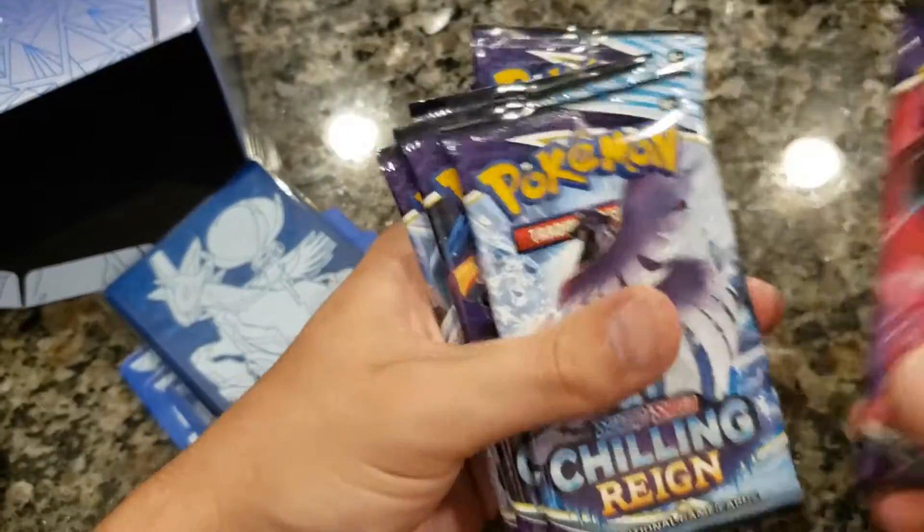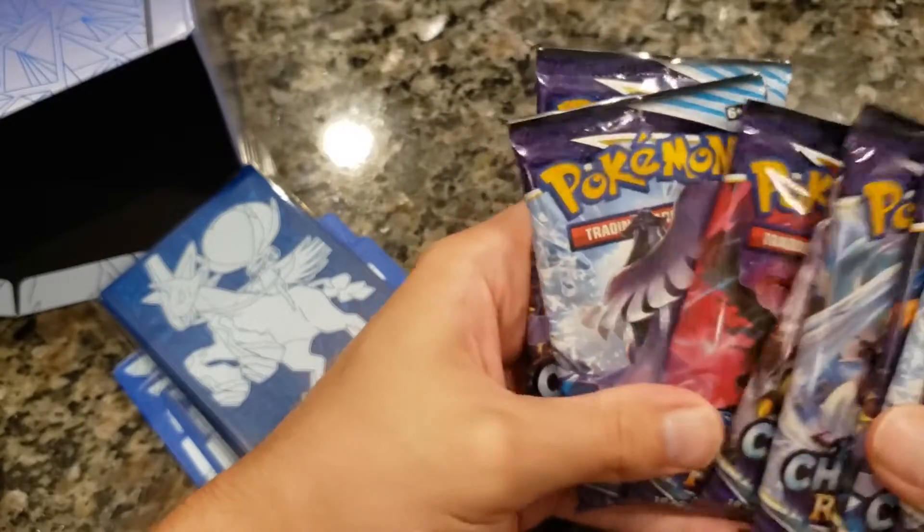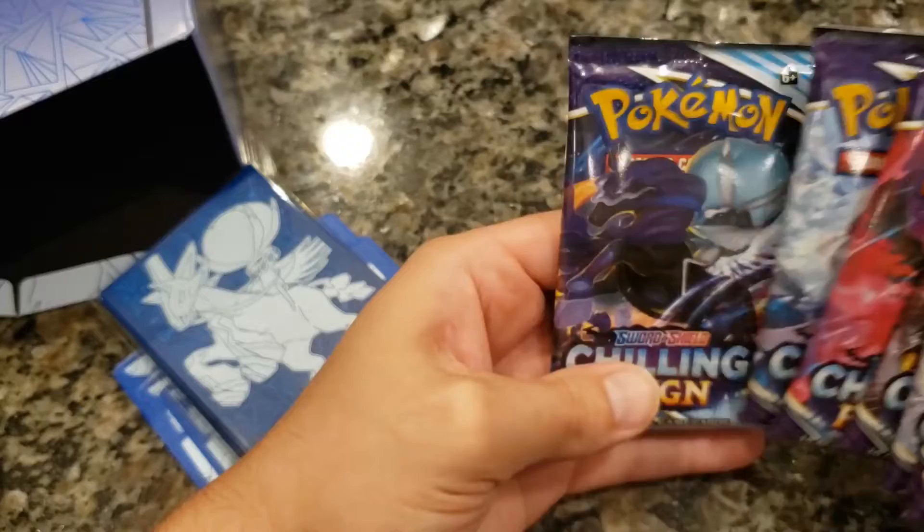Ooh, I can't wait to go through those energy cards. We'll show you guys the pack art. We got Moltres, Articuno, Zapdos — very nice pack art. All of those look pretty cool.